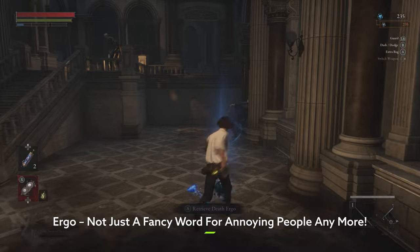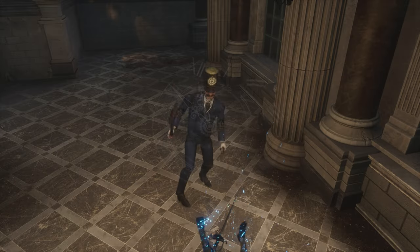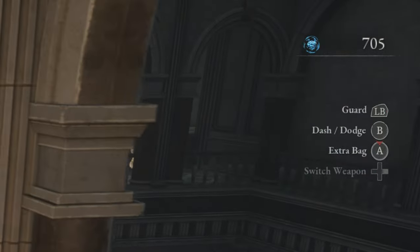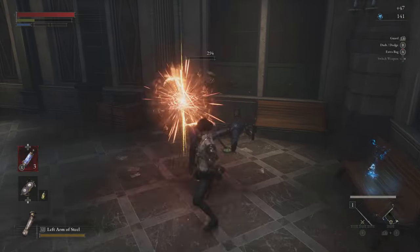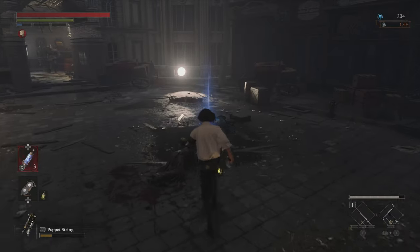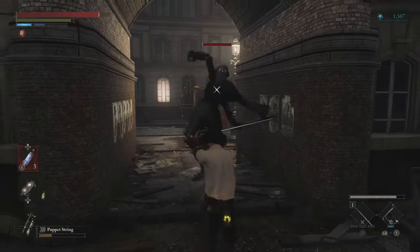Ergo is a resource which pretty much functions as the Souls of this particular Souls-like, in that you'll be using it to level up and you'll drop a whole bunch of it when you die. The Ergo counter in the top right corner of the screen can actually give you a lot more information than just the size of your current horde. For example, if you notice that it has turned from white to blue, that means you now have enough Ergo to level up. Any time you die, the counter will add another box showing you exactly how much Ergo you dropped, so you can make an informed decision about whether it's worth the risk to try and recover it, or if you're better off just writing it off.